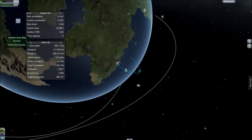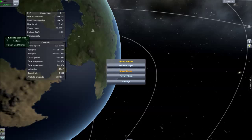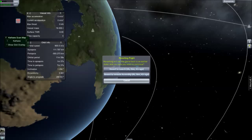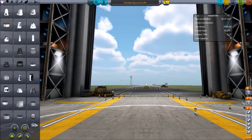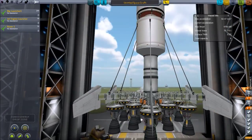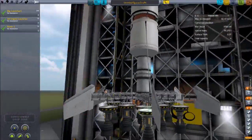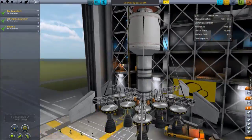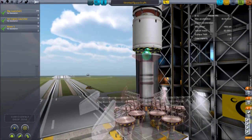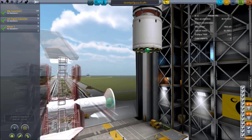So that is a complete failure, and you're probably thinking with the design of that first stage you're not really surprised. This is where everything will become apparent. I'm going to revert back to the vehicle assembly. What I'm going to do is take the pre-made first stage off that rocket design, ditch that, and load up my jet engine launcher.